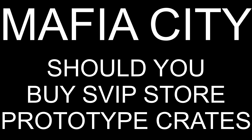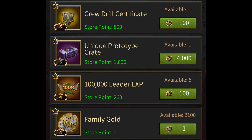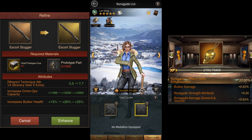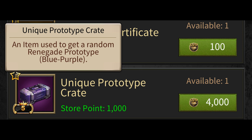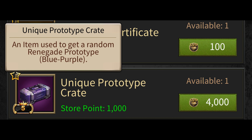In this video, I wanted to talk about this new item that they added to the SVIP store called the Unique Prototype Crate. A few days ago, I made a video talking about the new Renegade prototypes that they added to the game. These items are similar to medallions and can give your Renegade extra stats. The Unique Prototype Crate can give you either a golden or a purple quality prototype after you open it.